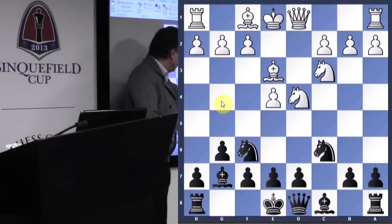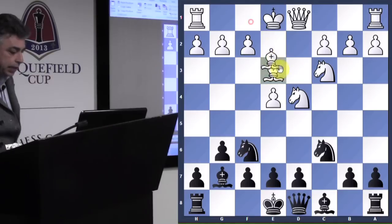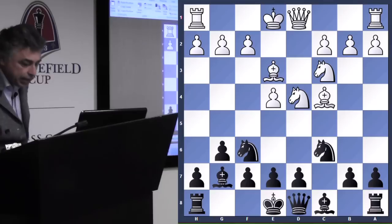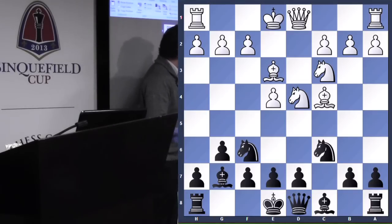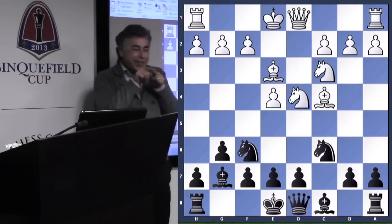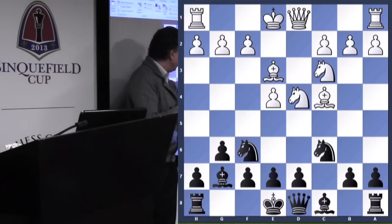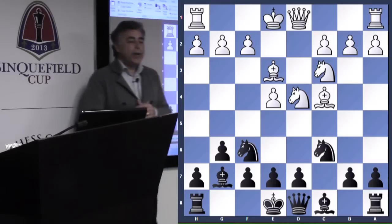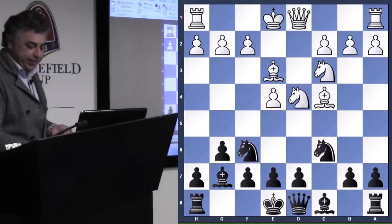By far the most popular move according to the theory book is Bc4. The idea behind Bc4 is not only developing a piece, but also controlling the square d5 — which was black's secret ambition. Because black has not advanced the pawn to d6 earlier like in a normal dragon, the secret ambition was to play d5. This wise opponent has already preempted that plan before black could even put it into effect.